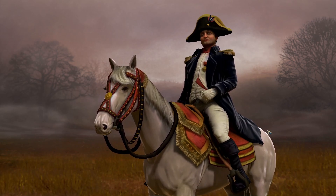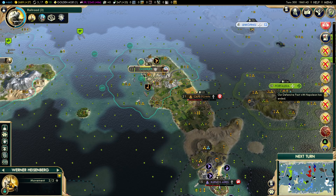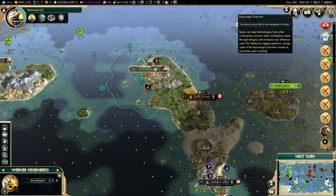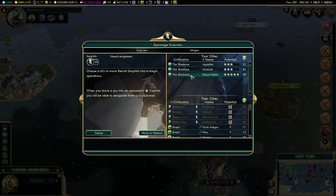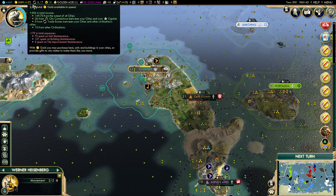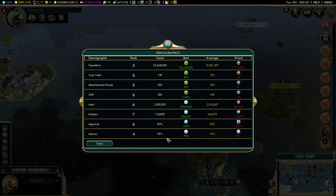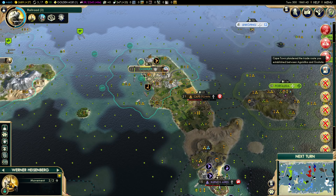I reckon we can do the defensive pact as well. There was something else — oh that was the defensive pact, okay cool. We have a spy as well, but this time I think this one is going to be sitting in our capital because we are advancing quickly now in science. We have been catching up — we were in last position with eight percentage points behind, now we're just three points behind.